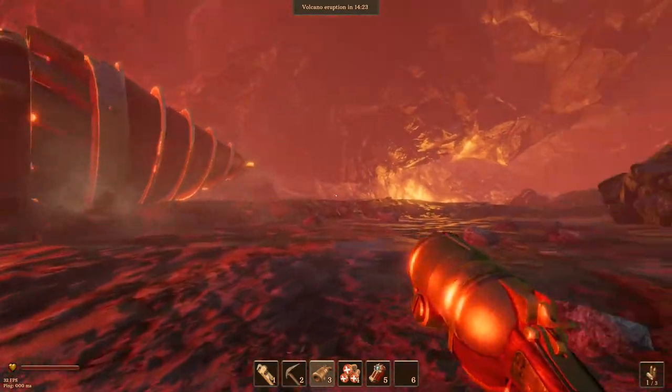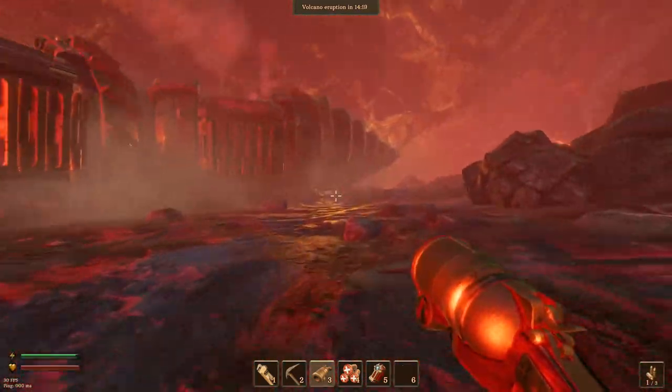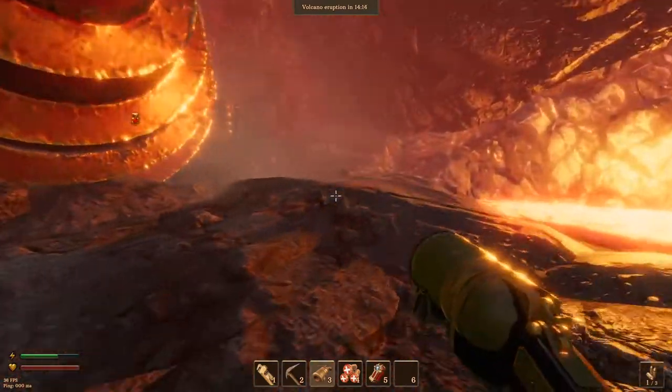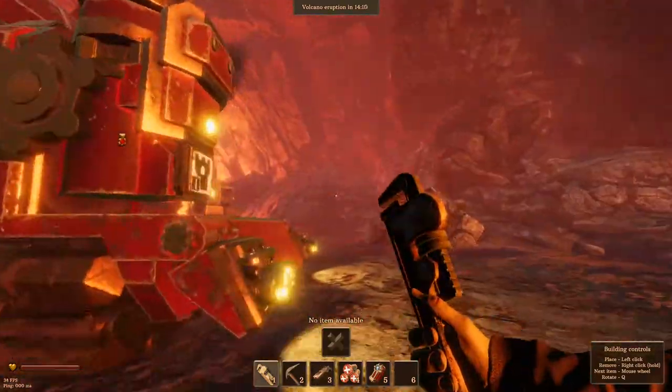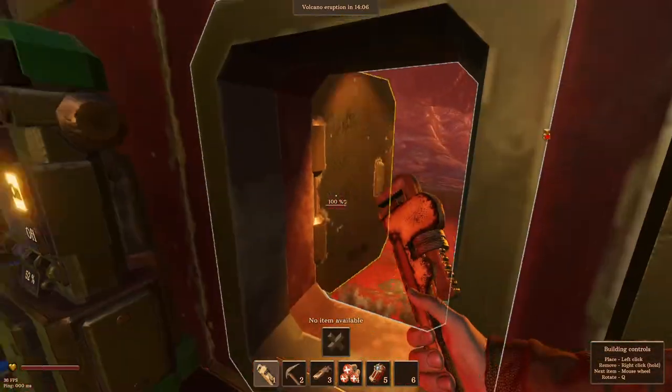You would think that after taking out all of these drills that are drilling into the lava — causing all of the eruptions — we would have fewer eruptions, but it doesn't seem to be the case. Unless all of the damage they've done is completely irreversible.